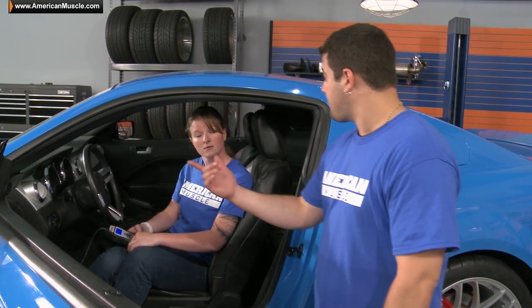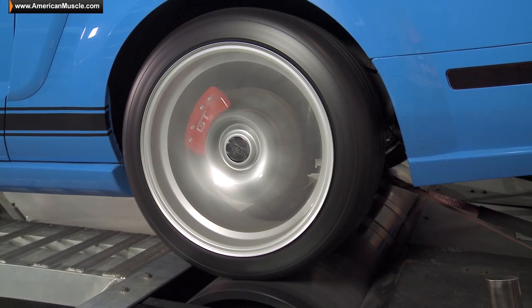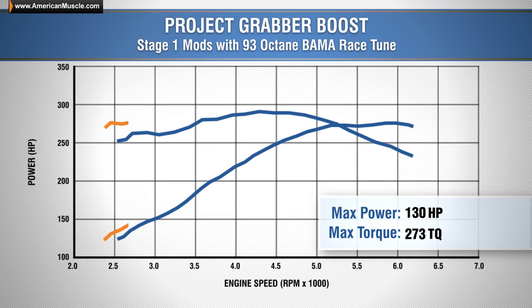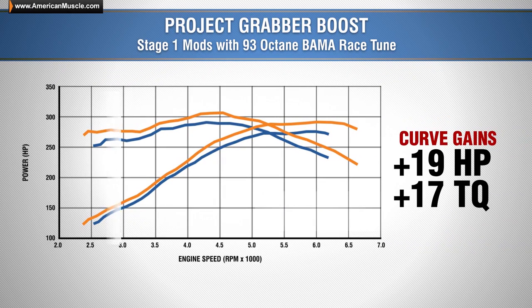With our tune loaded up, we pulled the car off the lift to make some dyno runs. Our baseline run on Grabber Boost gave us 278 horsepower and 291 foot-pounds of torque. With our Stage 1 parts installed, we put down 292 horsepower and 307 foot-pounds of torque, giving us a peak horsepower gain of 14 and curve gains of 19 horsepower and 17 foot-pounds of torque.